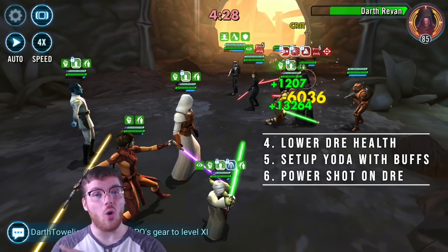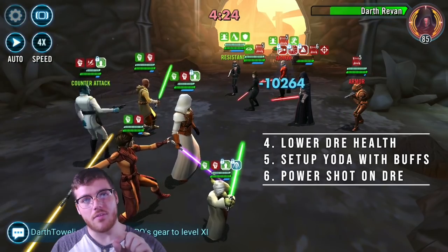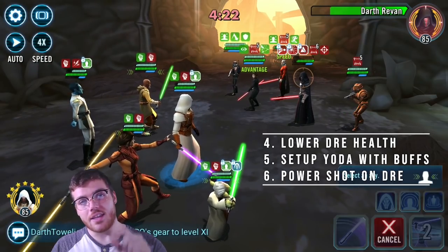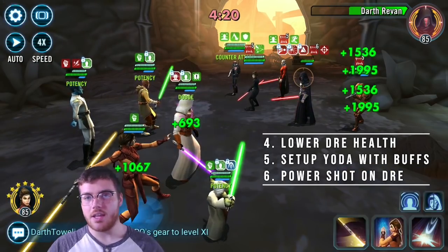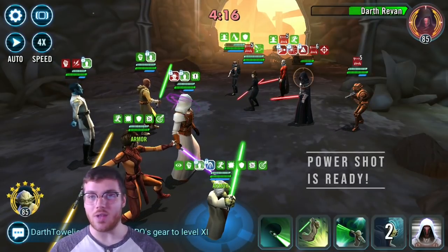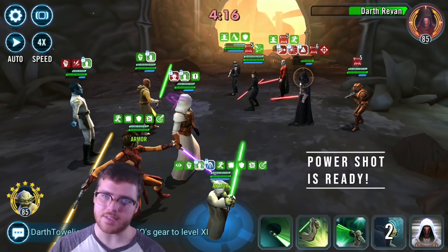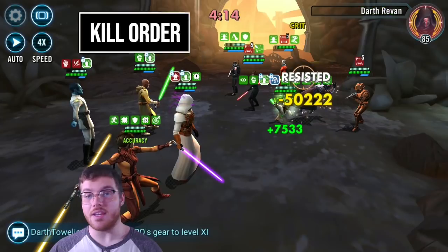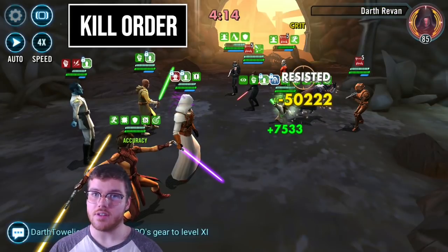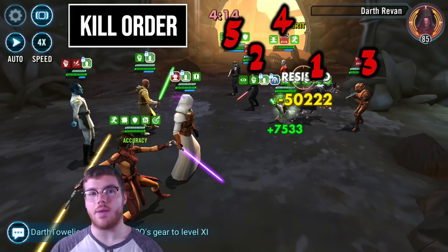You take him out for the rest of the match. While he's fractured, your whole goal is to whittle down the enemy Darth Revan until Yoda can do one big power shot to kill Darth Revan before he does any of that equalization with other allies. The kill order is enemy Darth Revan first for sure, because once he's out you don't have to worry about your Tenacity Up and your buffs going away.